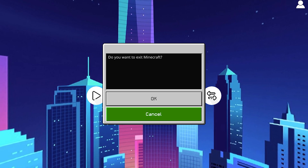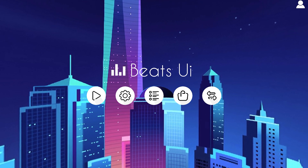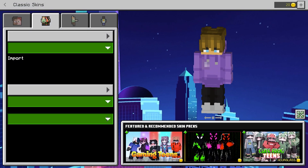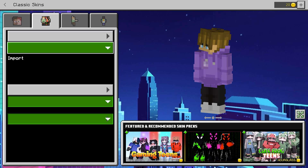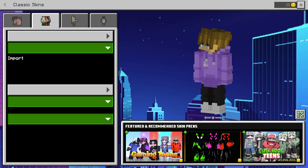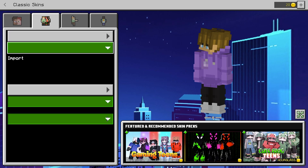This button right over here looks like it's an exit button for Minecraft — interesting. The top right-hand corner pulls up the player menu, so we can go ahead and edit our character. This part is actually a bit broken though. I'm on Windows 10 and these buttons are not working.